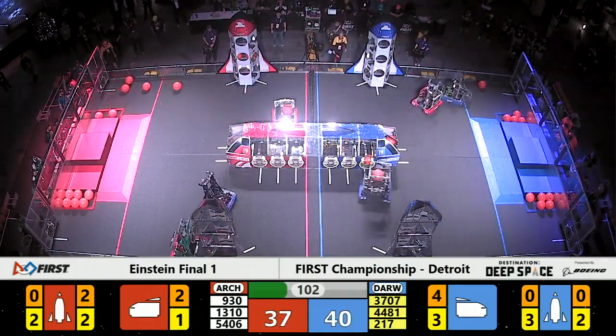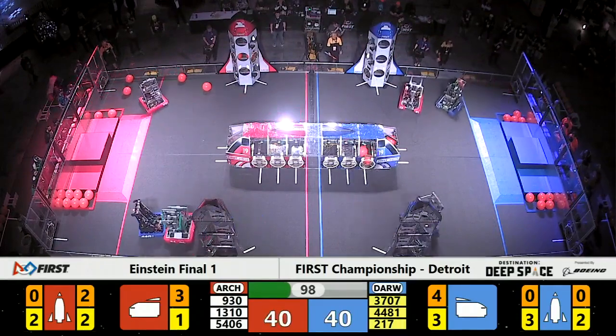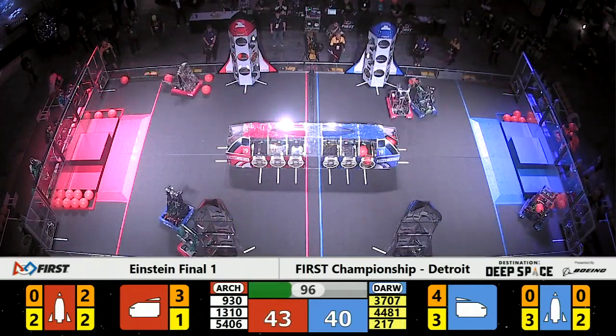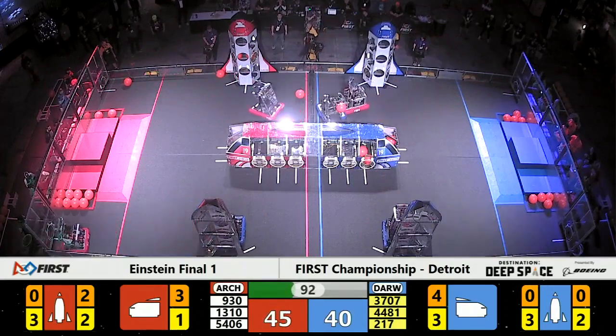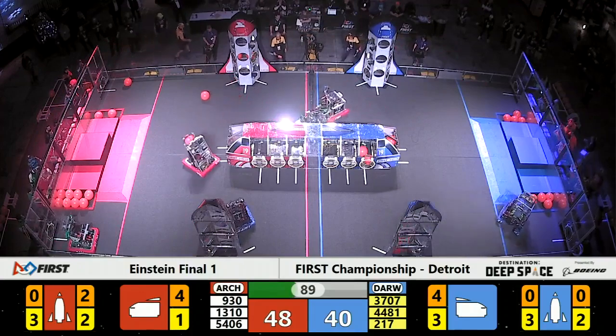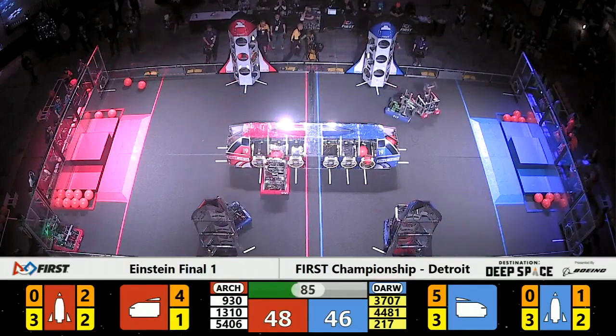Thunder Chickens are an incredibly fast robot for the blue Darwin alliance. It looks like Rembrandt is also working to help them continue scoring as quickly as possible, while Runnymede tries to slow them down. Thunder Chickens drop off three more points for the blue alliance.